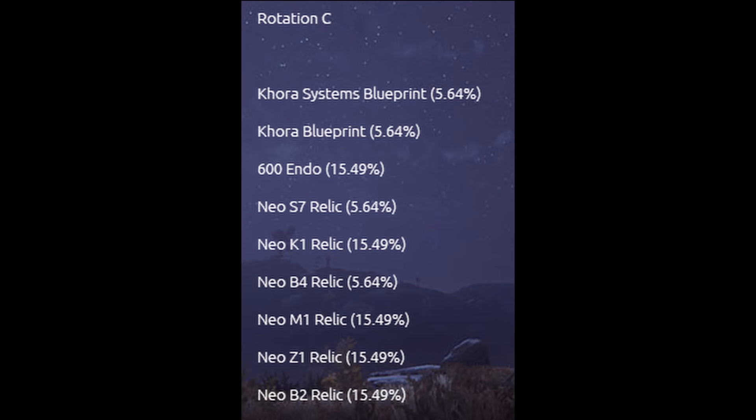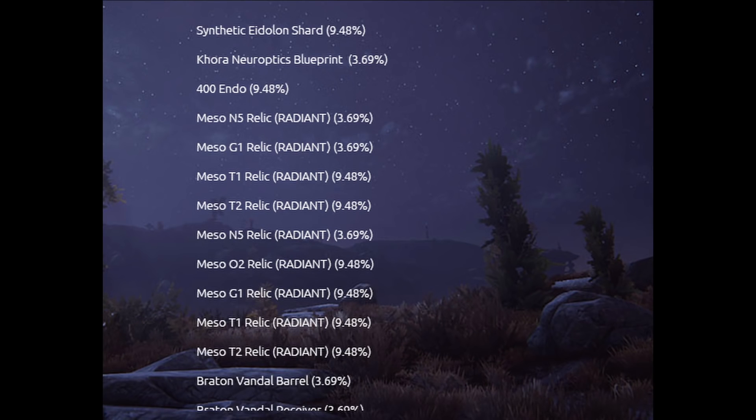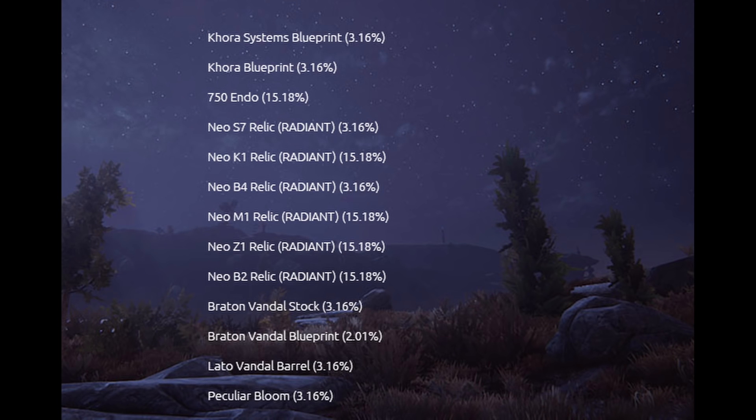On Rotation C for normal Sanctuary Onslaught, the Khora Systems Blueprint has a 5.64% drop chance and the Khora Blueprint also has a 5.64% drop chance — the other items have a higher drop chance. For Elite Sanctuary Onslaught, Rotation A gives the Khora Chassis at a 3.16% drop chance, with 400 Endo at a much higher rate, plus Radiant relics. Rotation B gives Khora Neuroptics at a 3.69% drop chance.